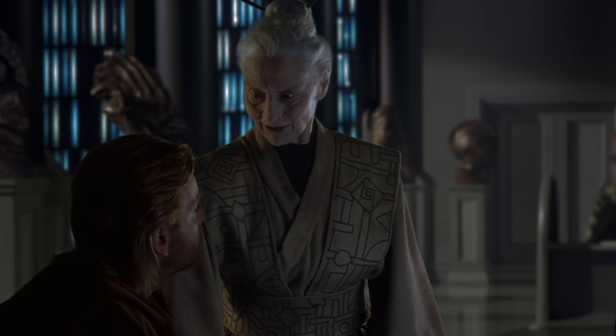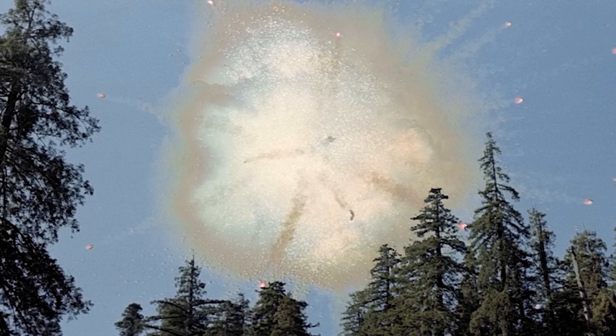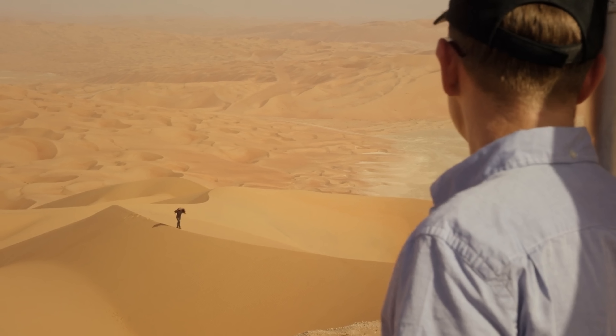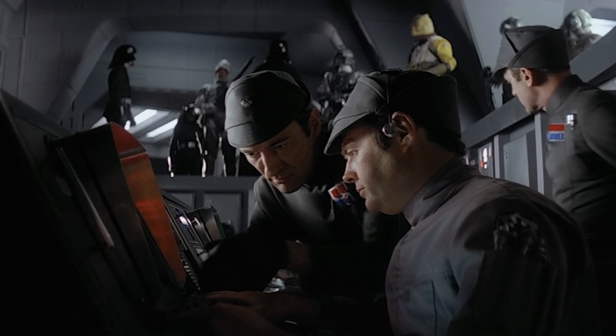In the Star Wars universe, there is no such thing as the First Order. When the Empire fell after the Battle of Endor, it didn't happen overnight. What was left of the Empire formed into the Imperial Remnant, a powerful faction for decades to come. The Imperial Remnant still uses rank cylinders, and the New Republic has equivalent tech in things like ID cards. Technically speaking, this cylinder is a dongle. To access restricted areas or files, you must insert your rank cylinder and key in the correct access code. Your permissions are linked to this, and the system records your every move.